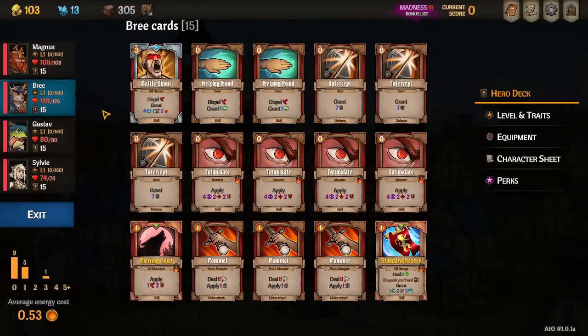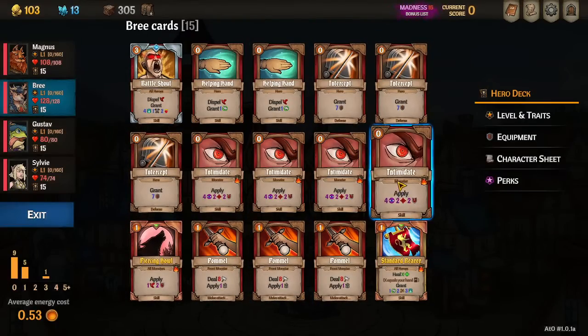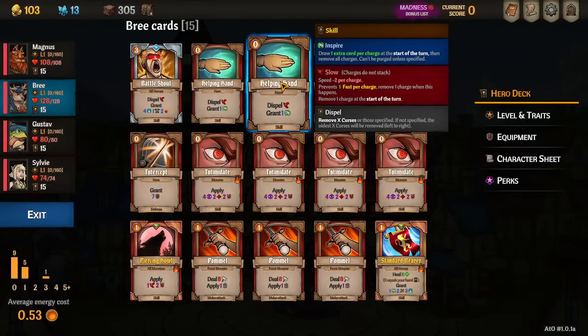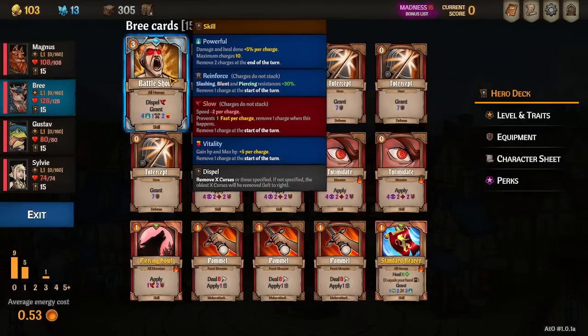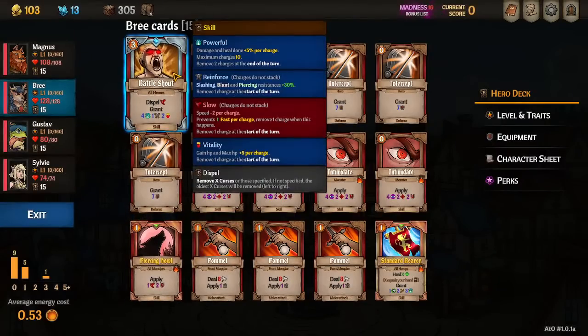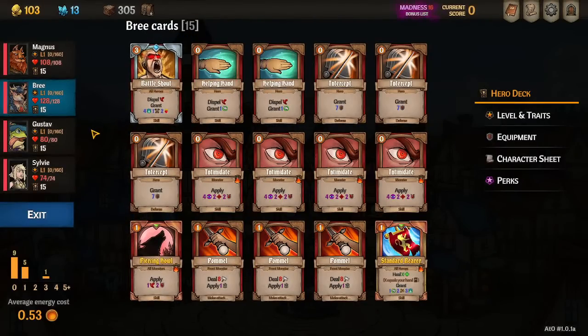For Bree: dead cards are the Pommels and the Intercepts. You're trying to add as much vulnerable, sight, and mark as possible — that's Intimidates and Piercing Howl. Also bring in Helping Hands to give Sylvie cards. You already start with Battle Shout. We have so many more shards now than pre-release — in early access there were so much less. Now that perks exist, having this many shards is fantastic.